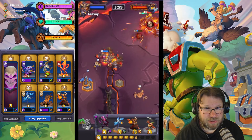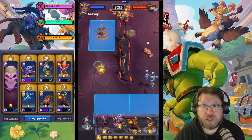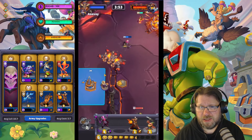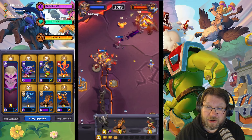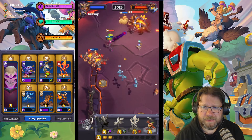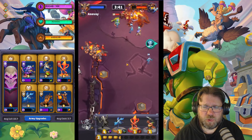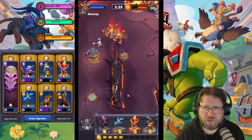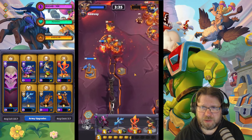Core Hounds are not necessary to kill — you could theoretically kill Magmadar without even killing the Core Hounds. I know there have been cases where people have used Meat Wagon, for example, to just damage Magmadar directly, but I do think it's overall more consistent to just take down the Core Hounds, face Magmadar, take down the Core Hounds again, face Magmadar, and so on.